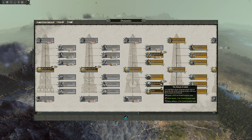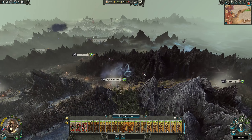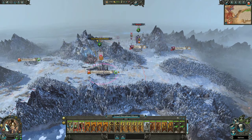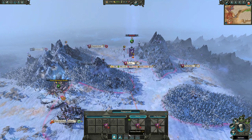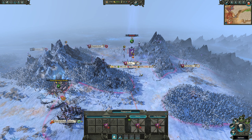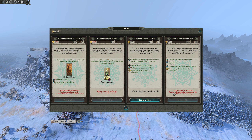Let's go ahead and do the tomb scorpion research since that's what we're going to get. We can't move him yet because he's still got these actions pending - I was going to say maybe we could try to ambush or something. I still don't know if the building damage was successful or not.